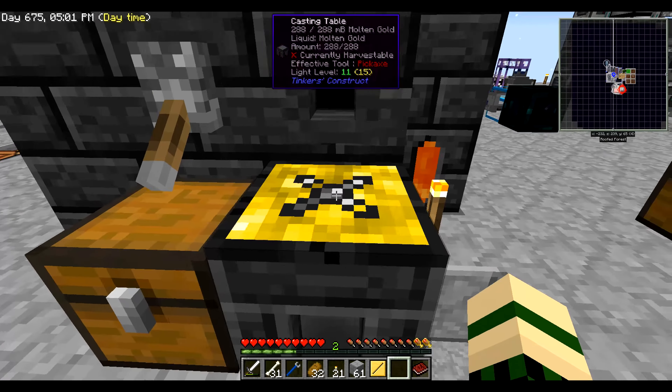For the pickaxe head I want to use manyullyn. Manyullyn is like the best material — it has the best durability. This is cobalt and this is ardite, and when we mix them together we get manyullyn. To get these materials you have to take netherrack, pulverize it to get crushed netherrack, then sieve that for a 1% chance of getting cobalt or ardite. So these are not common — I only have about 15 of each. We're going to combine both stacks and that will get me 15 manyullyn ingots.